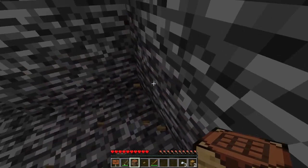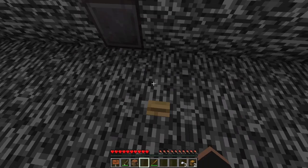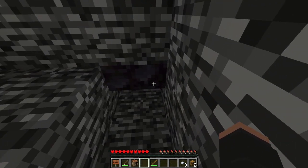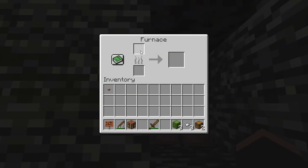You grab the chest, then notice there's another netherite block above. So align yourself and press the button, opening another entrance. Get the button, then head inside, where you'll be greeted by an annoying villager. Underneath, there's a dropper with 3 cactus, and behind, a furnace with a rosebush.